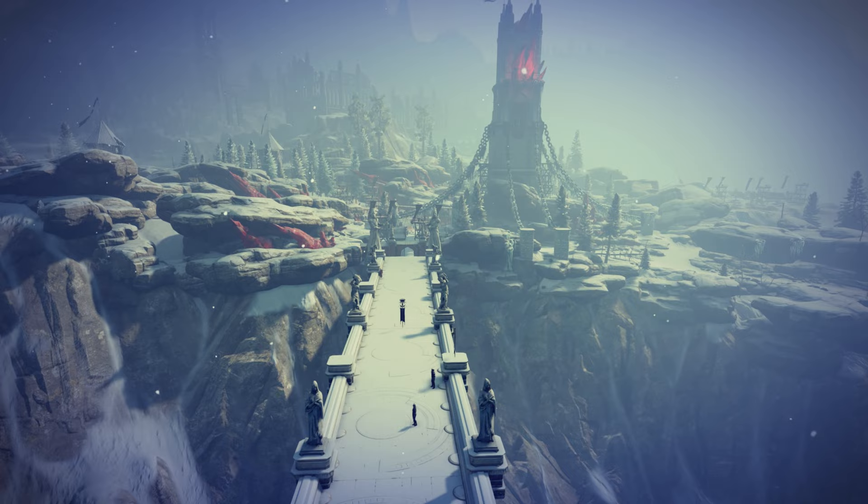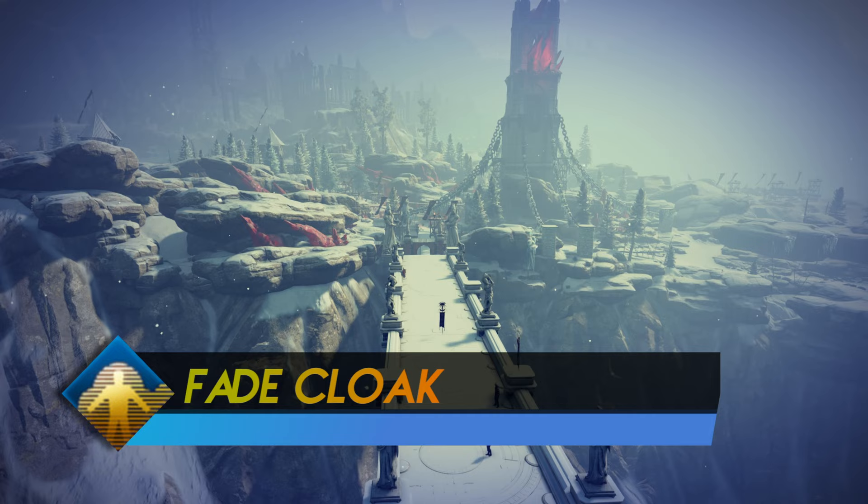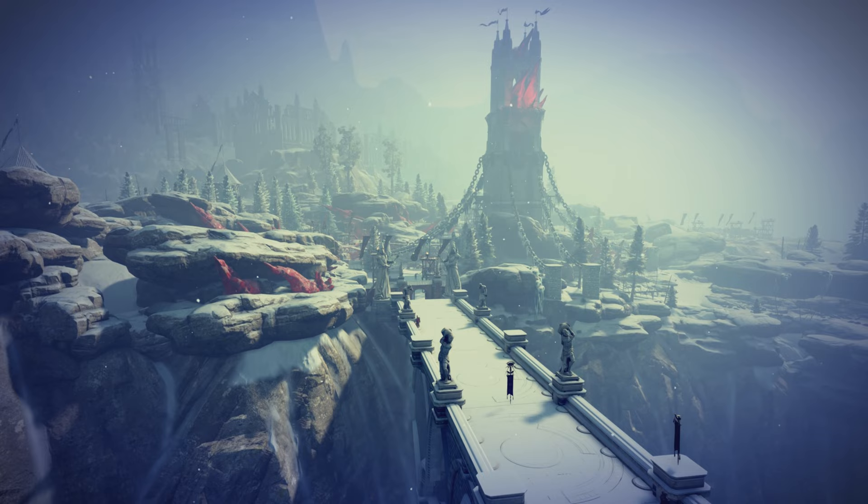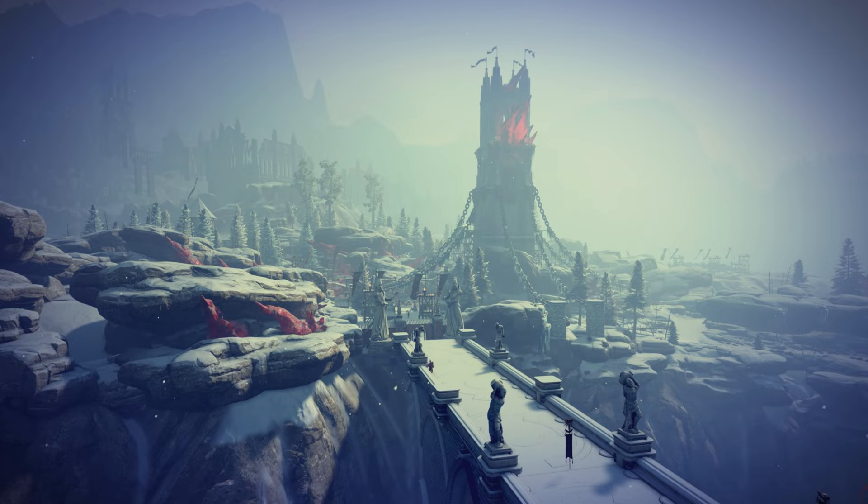The Fade Cloak. You can use this spell for both offensive and defensive purposes. With De-Cloaking Blast, you deal Spirit damage to your target when you de-cloak inside an enemy. On the other hand, you can also use Fade Cloak when you are being stunned or knocked down — this will get you back on your feet right away. Absolutely a tier A spell.